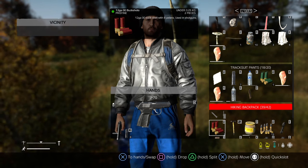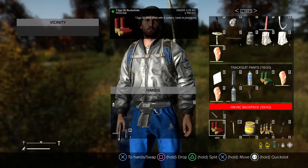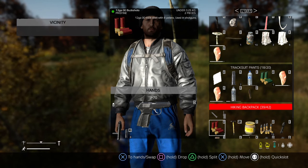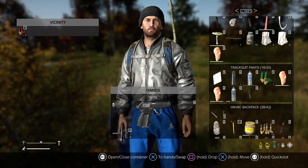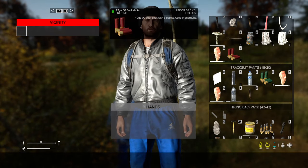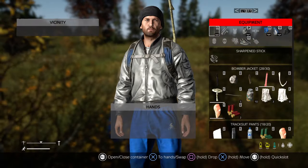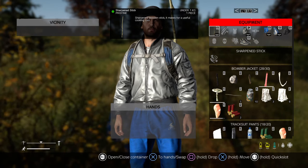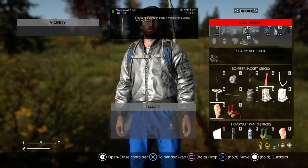I need to somehow transfer items from one area to another. But on PC, you just use your mouse and you can drag them. But on console there's no real way to do it. So I'm going to drop these, then take this, and then I can take these and do this. But imagine doing that constantly in high-stress situations, fumbling around like that is just going to cause you to make grievous errors.